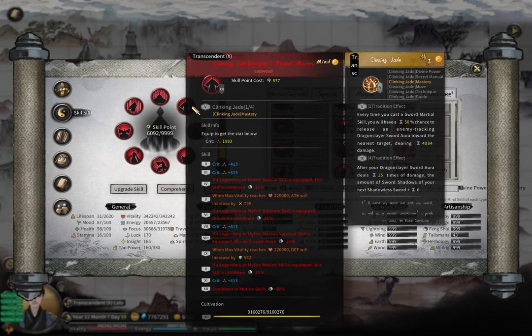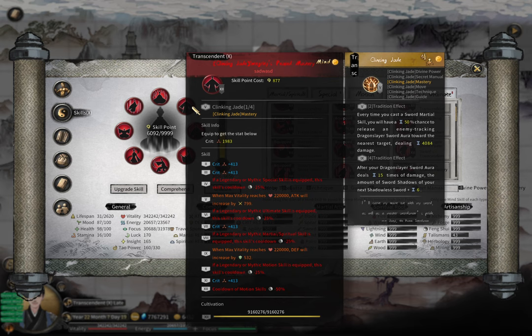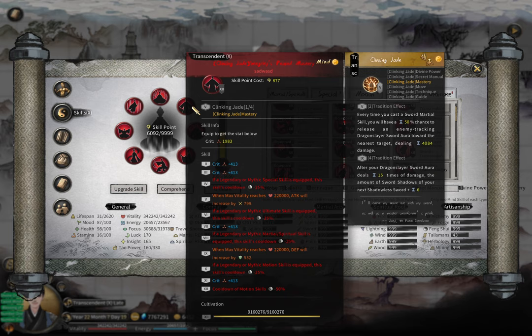To get the cooldown below 5 seconds you need sword mastery, because sword mastery gives you a special sub-skill that reduces motion skill cooldown by another 15%. With this, you can reduce your motion skill cooldown to around 3 seconds, which lets you infinitely refresh the 5-second timer and create more and more fairy flames, boosting your damage further and further.